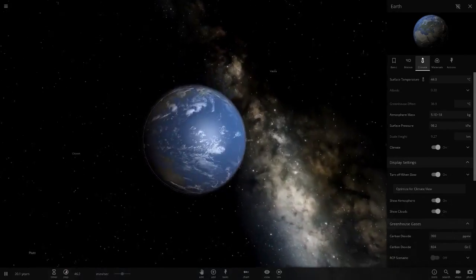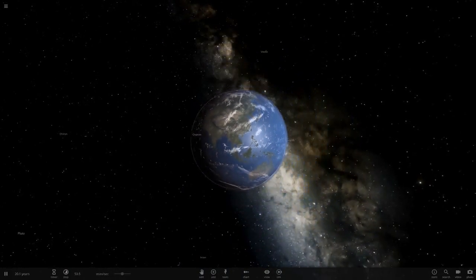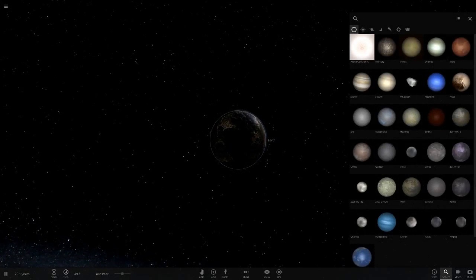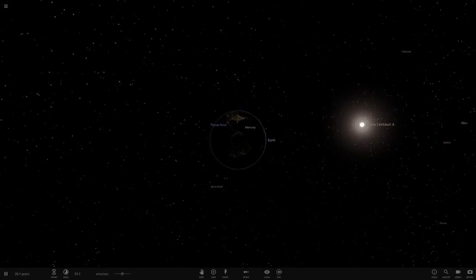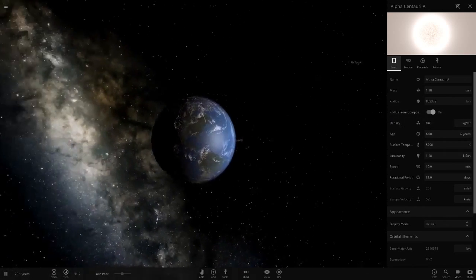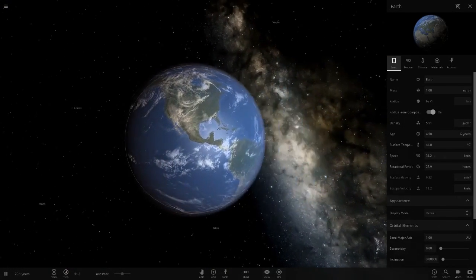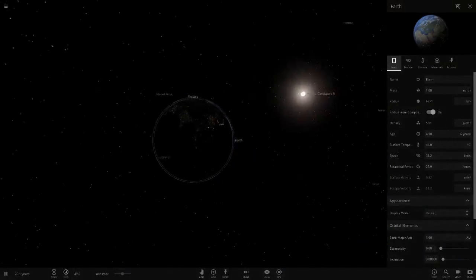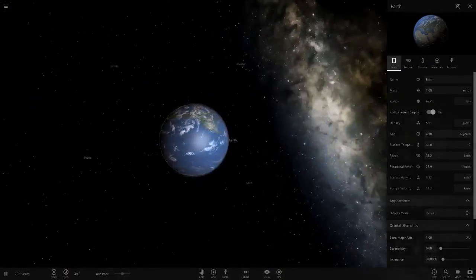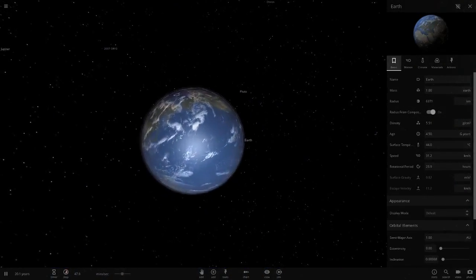Could you survive 44 degrees Celsius every day? I certainly couldn't. Next, let's check Mars. This star is about 48 percent brighter - 1.48 Suns. If that has such a massive effect on Earth, bringing it to 44 degrees from an original 20, that's significant, even though it still looks similar but with all the ice melted.